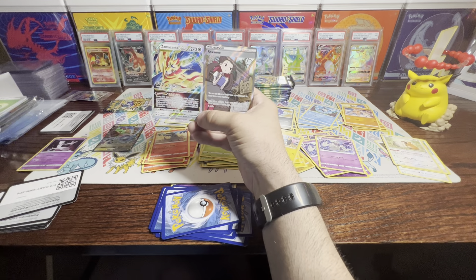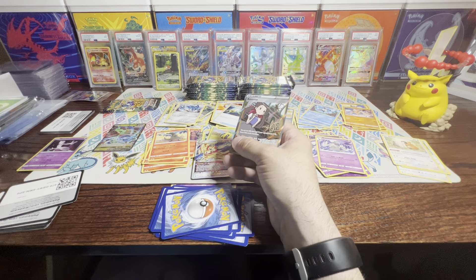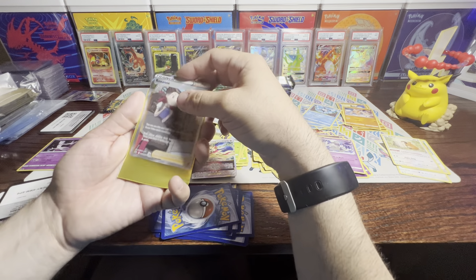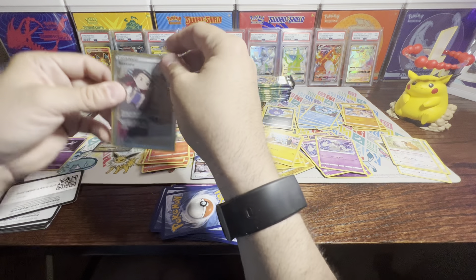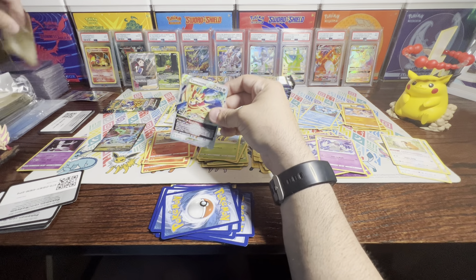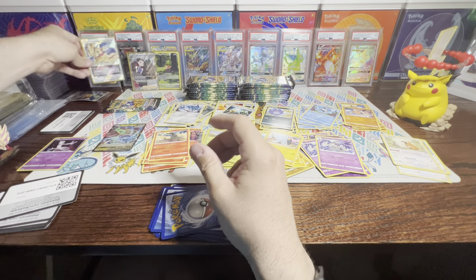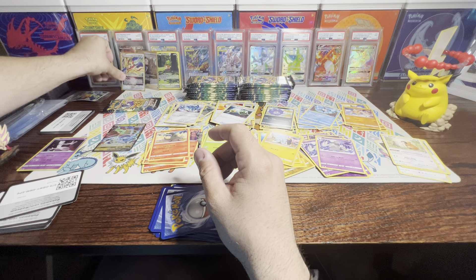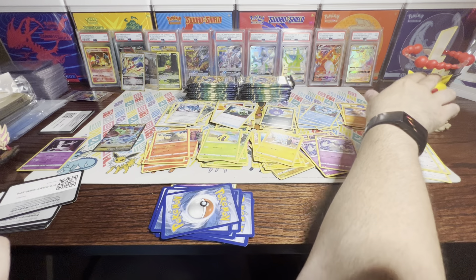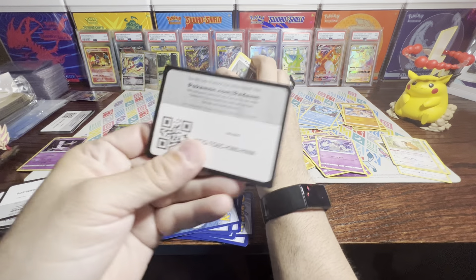Look at these — Galarian Gallery Roxanne Full Art Trainer and the Zamazenta V-Star. I know I don't have either of these cards. That would have been amazing if that was the last pack, but we've got one more to go. I'm glad I was able to catch that on video. Thank you very much, Chunkachu. I'm pretty sure that's going to be the last bit of luck I'm going to have with these boxes, but you never know.